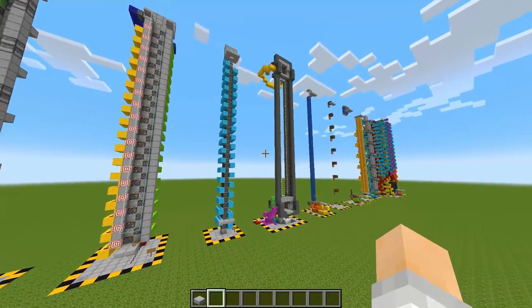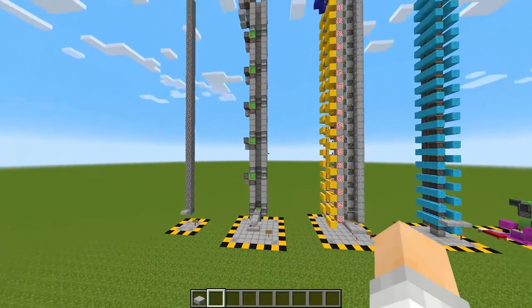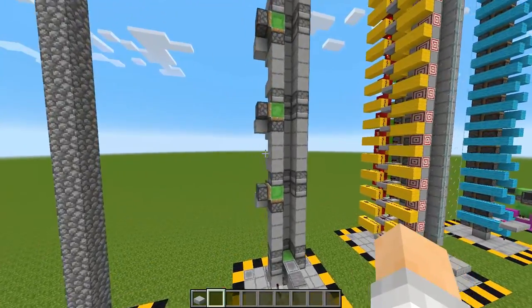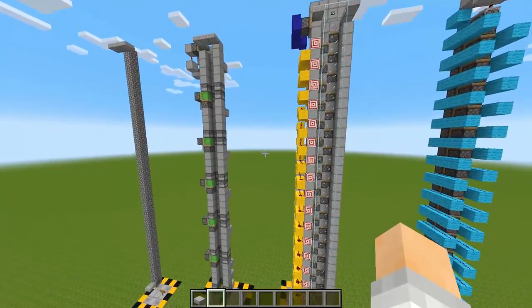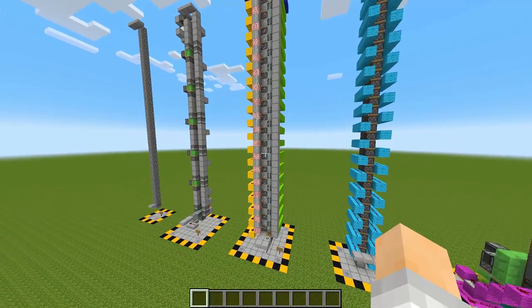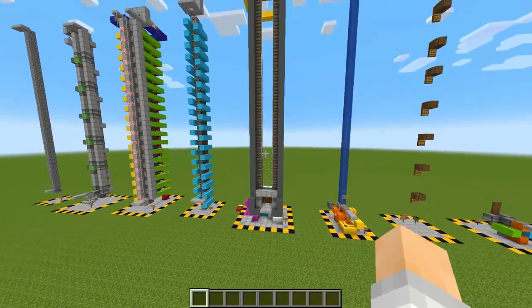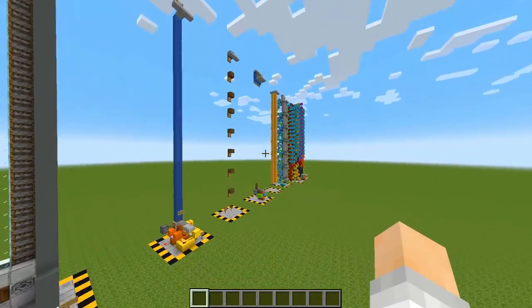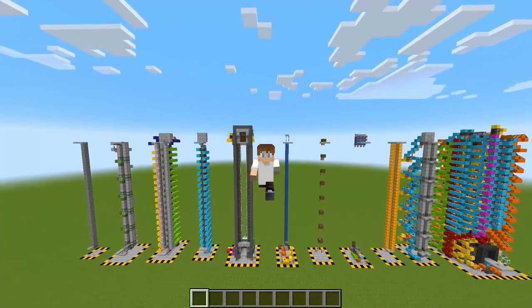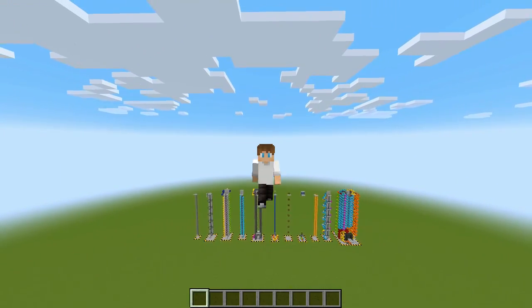If I had to pick one of these to build in my base, I would probably build Wooly Creeper's slime block elevator — it's just so effective and barely uses any resources. And if I wanted to show off, I would probably build the flying machine one because it looks so cool. I guess all these designs have a circumstance in which they would be very, very useful. Looks like that's going to do it for now. I hope you know a little bit more about elevators than you did when you started this video. I'll catch you in the next one. See ya!